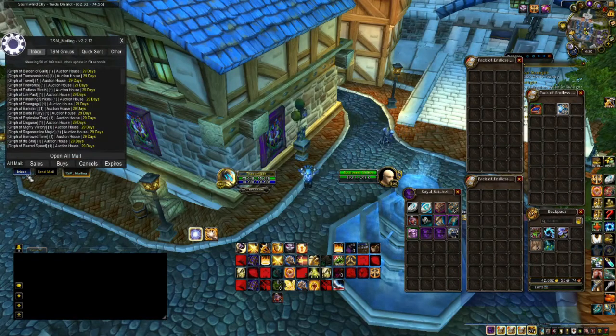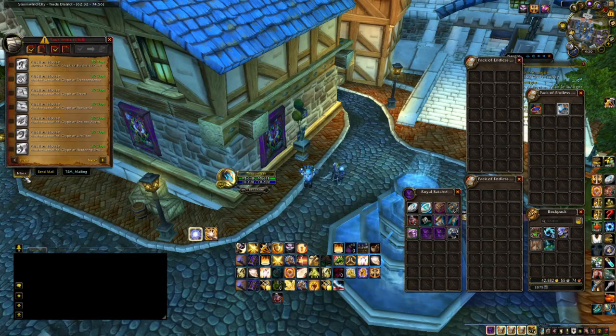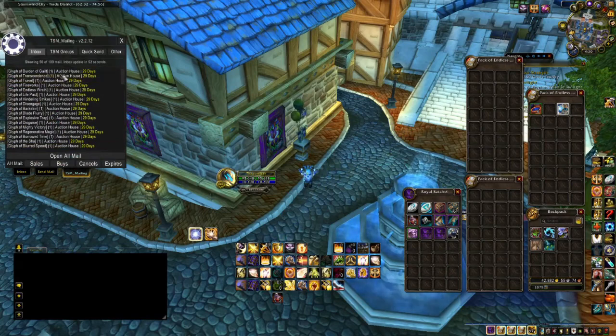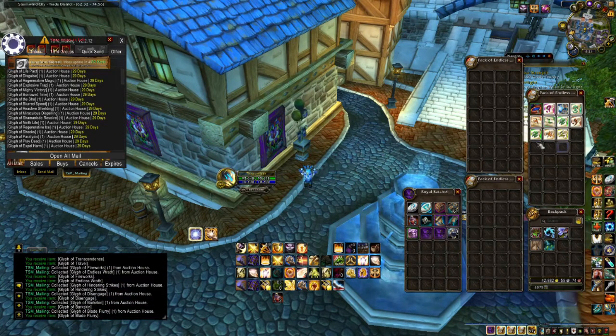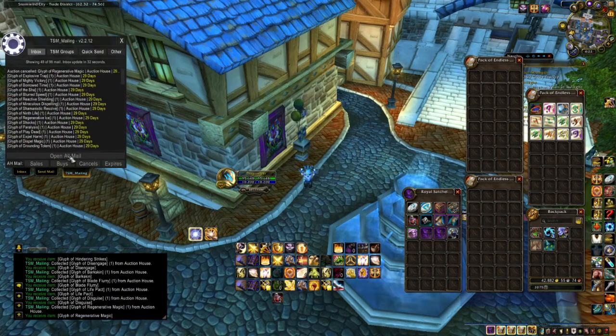Open up your mailbox and if you have any other add-ons, TSM will mix with it — just click Inbox and then go back to TSM mailing in order to read them. You can either select Cancels, Expires, Buys, or Sales, or Open it All. I purposely stopped the mailbox from opening to show you this error where an add-on will mess up the mailbox. Click Inbox and then click TSM and it clears it right up, then continue gathering all your mail.